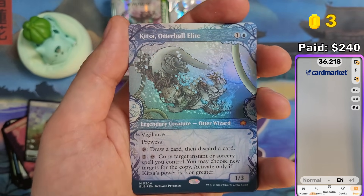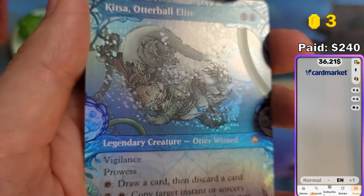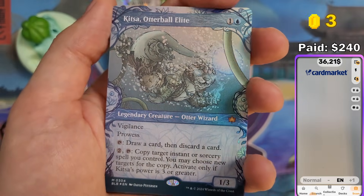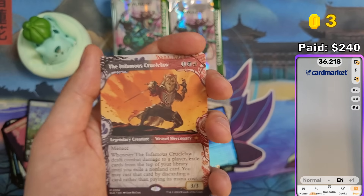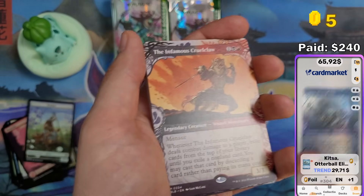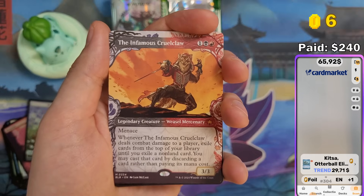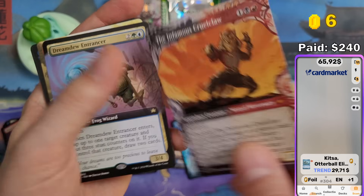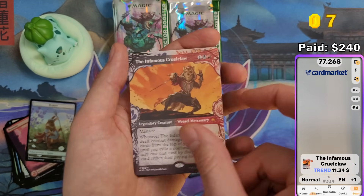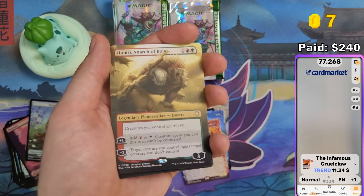We got another Mythic here — Kizza, Otter Ball Elite. The foiling looks pretty cool. Legendary Creature — Otter Wizard. It's the first time I pulled this card. In foil, $29! So that's worth something. The Infamous Crew Claw — another Mythic. That's a nice pack. $11. I wonder if they're actually that much — you will see in the summary.